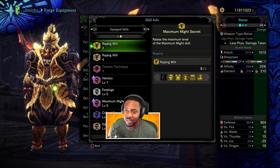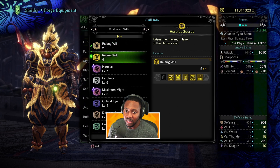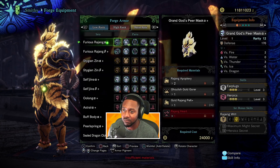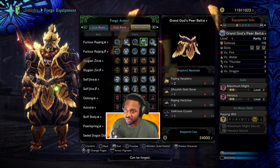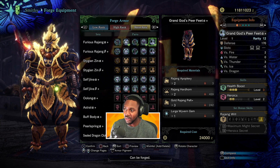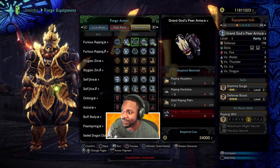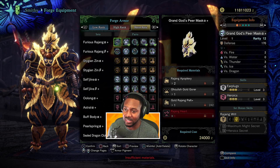Looks like I got rid of the whole Mind's Eye effect it had on itself though. But yeah, that set is super beefy. The next piece has Stamina Surge and Defense Boost — this is really like a defensive build. Health Boost level 3 all the way maxed out and two slots. Alpha sets never really have good slottage, so it's really going to be about the beta sets.